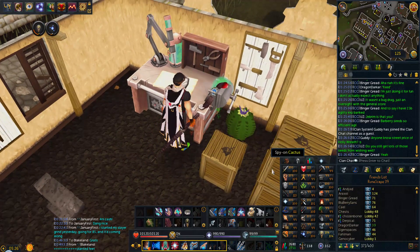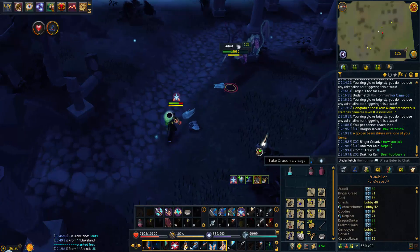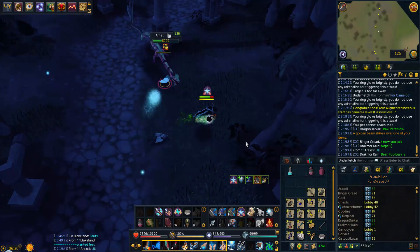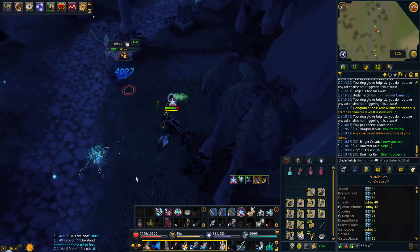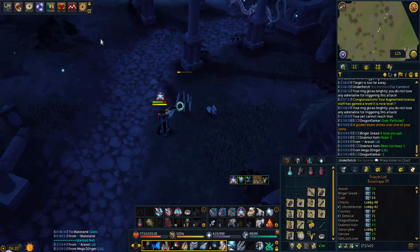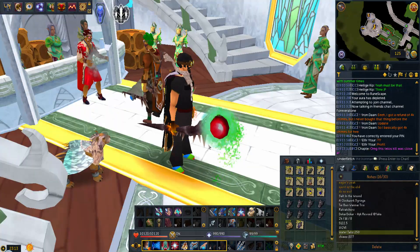Just got another invention level from R'hats - 101 to 104 has been 100% R'hat. Sitting at 2680 total level now. Every time I look away I get a beam - draconic visage number eight! Every single time I look away.